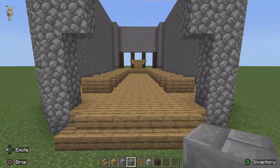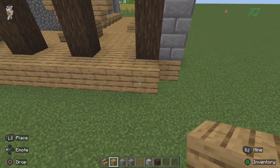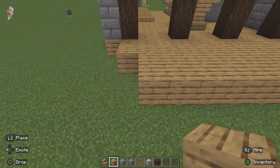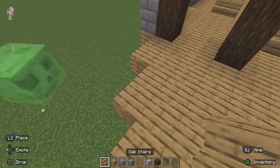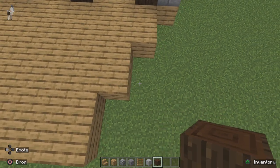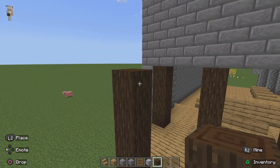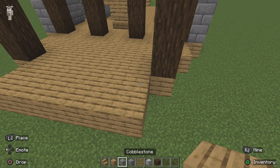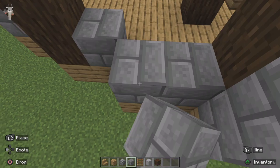Now we can see it's coming together. We need a back area, so we're going to stay the same, keeping them getting smaller. With this one you would want to build up here, then on the side here, then build to the side. After you've done this, you would want to get some of the bricks again and place them here.